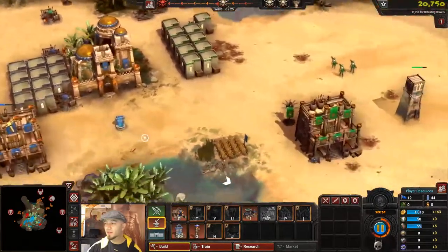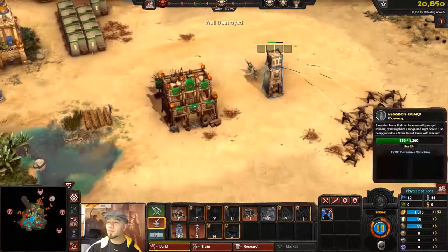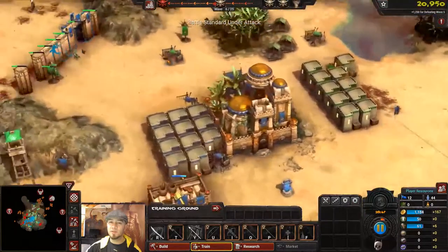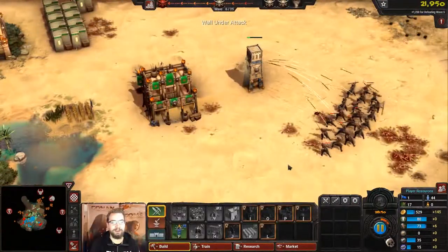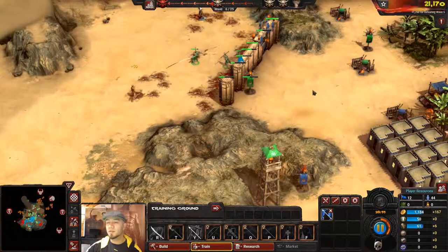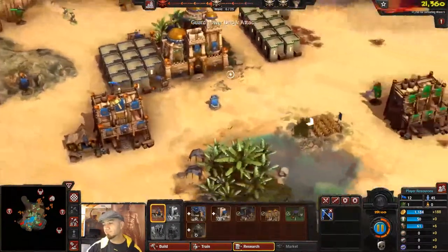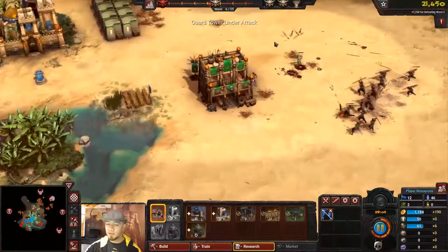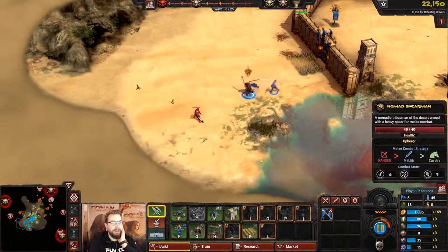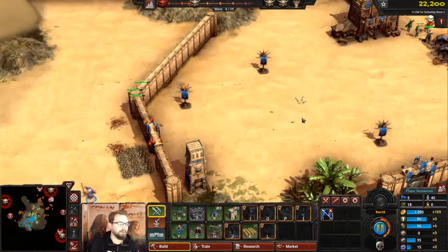Right now some units are just standing there and not helping. I'm going to put them in the tower. I sent my guys in and all the Javelineers just carved up my attacks — that's the rock-paper-scissors system. Some melee range will beat melee. We survived — wave defeated. Donezo.